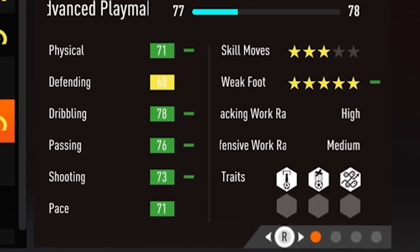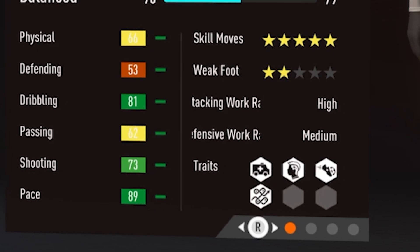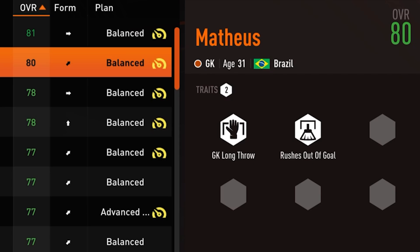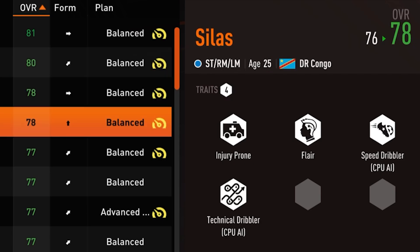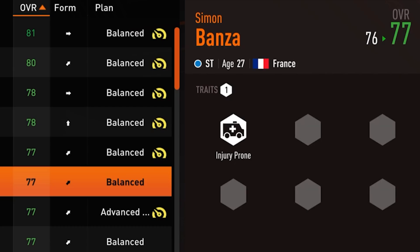You might have noticed these weird icons when buying new players or hiring for your youth academy, but what exactly are they? Player traits can have a huge impact on your team — they can provide you with unique players and they can help you win more matches. Today I'll let you know which ones to look out for.